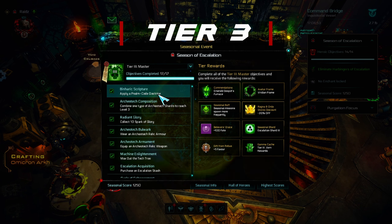What are Escalation Stashes? You can find them at the store. When you go to the second page here, you can buy three of them. You can buy them with the new currency, which drops from the new Harbinger enemies and from the new seasonal chests.